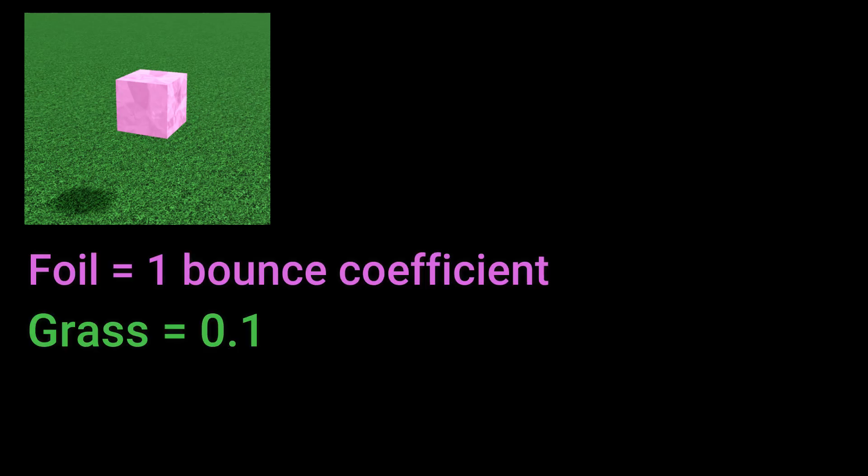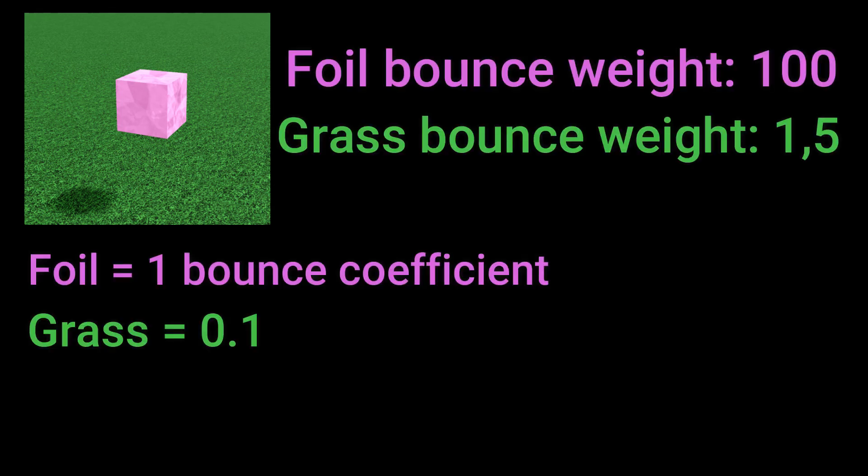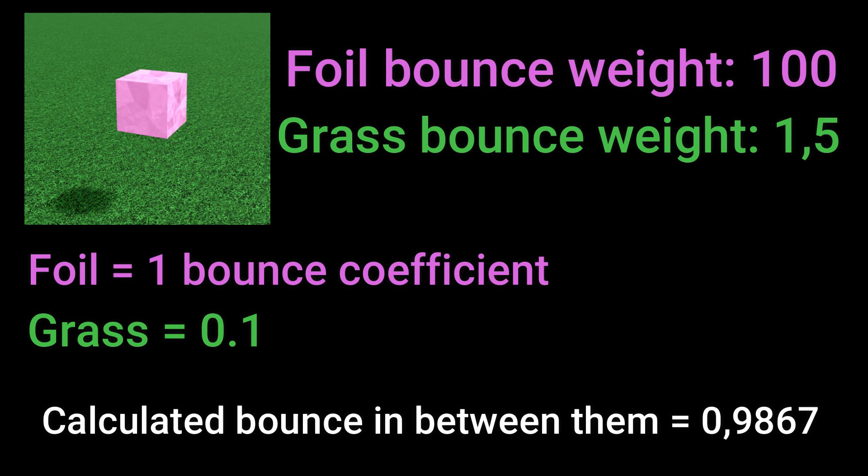This is where the bounce weights come into play. It should logically be the average in between them — so average of 1 and 0.1 would be 0.55. But because the foil block has so much bounce weight, it's very close to foil's bounce no matter which material combination, so the calculated bounce is really close to foil's bounce.